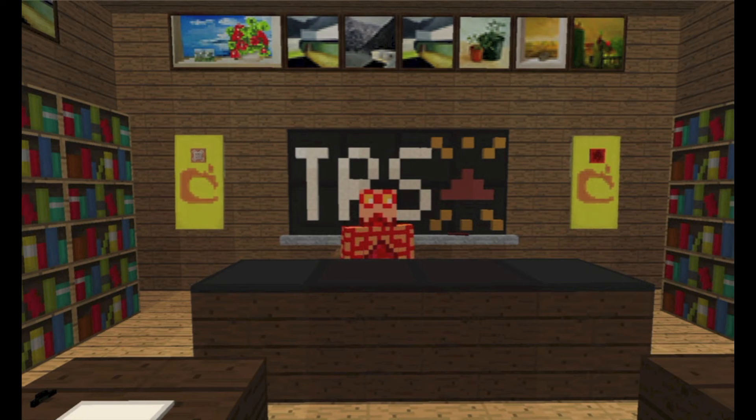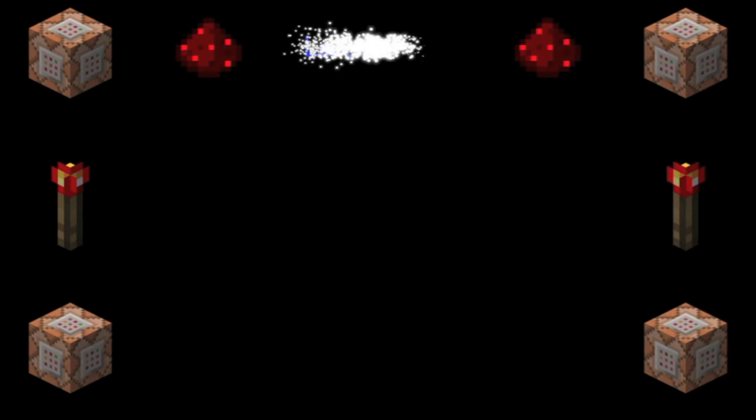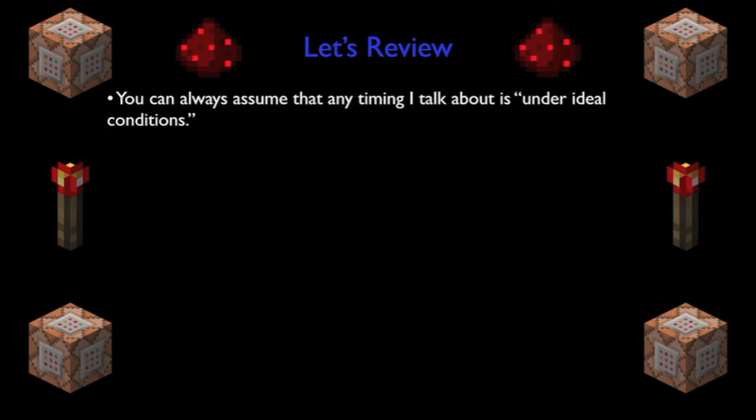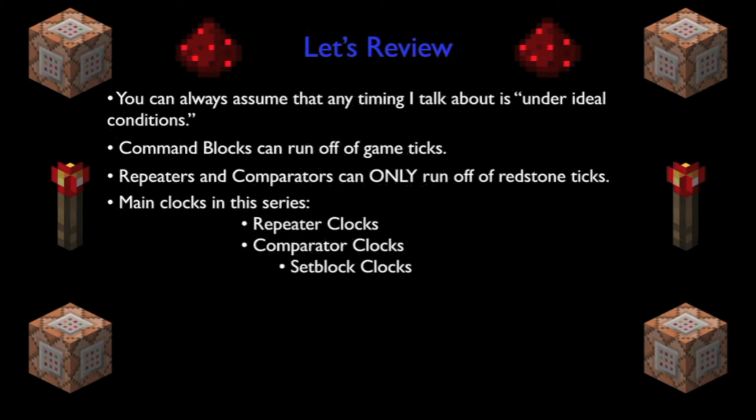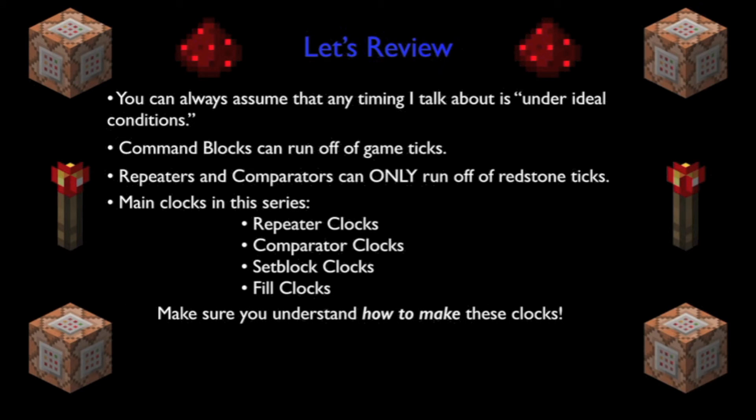This was just a quick glance at some of the clocks we will be using. These are vital for larger contraptions. To find out more about clocks, check out the links in the description. So let's review: whenever I talk about timing in this series, you can assume I always mean under ideal conditions. Command blocks can run off of game ticks, and repeaters and comparators only run off of redstone ticks. The main types of clocks we will be using in this series are repeater clocks, comparator clocks, set block clocks, fill clocks, and occasionally hopper clocks. You do not need to fully understand any of these clocks at this point, as long as you can make them. I'll be explaining more versions of the set block and fill clock in more detail in the /setblock and /fill lessons.